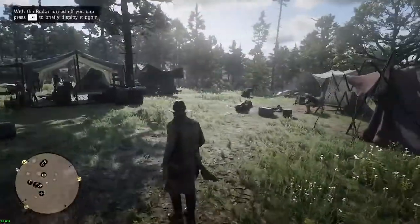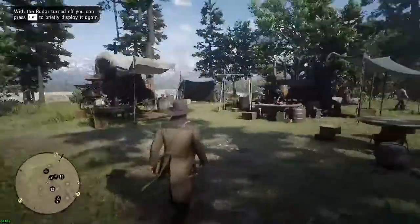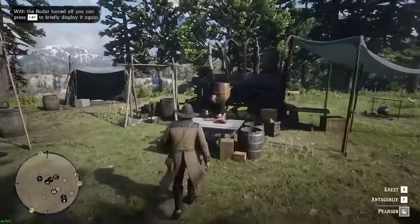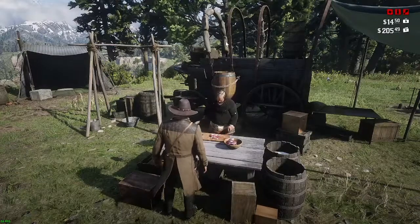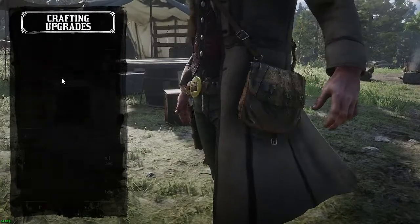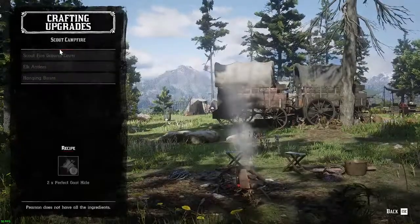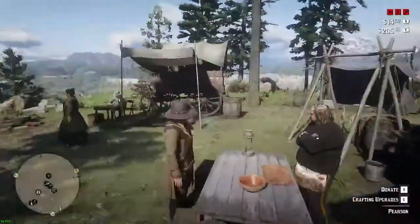There are some chores and other things. You should always talk to Pearson — you can check what crafting upgrades are available. I'd like to upgrade my satchel, but it's all locked. I need to bring stuff back for him. I don't have the things yet, so one of the first things I'm going to start doing is go out and do some hunting.